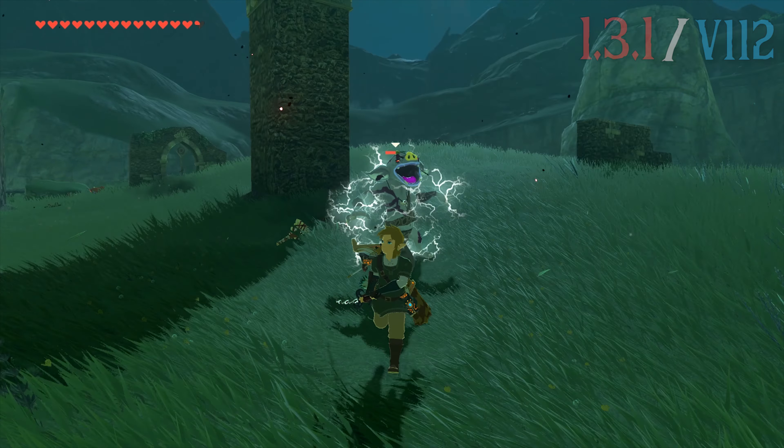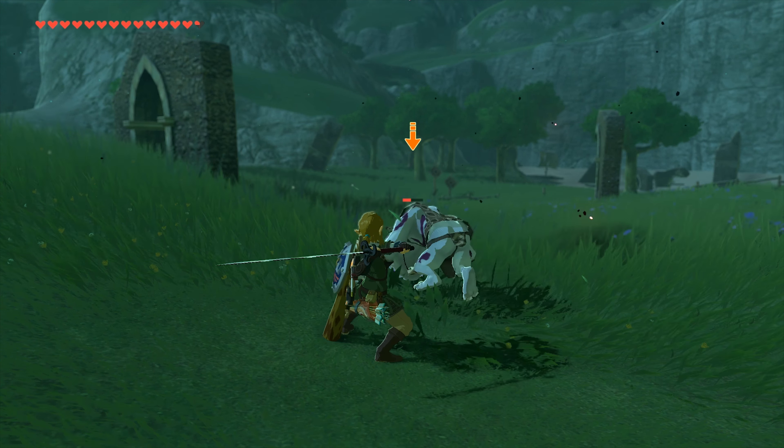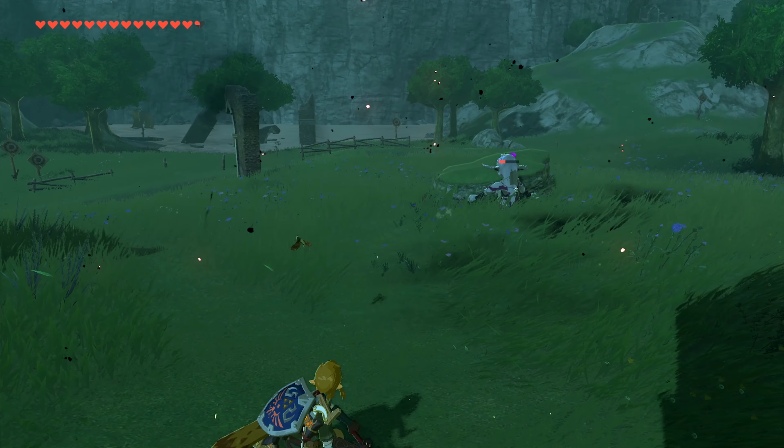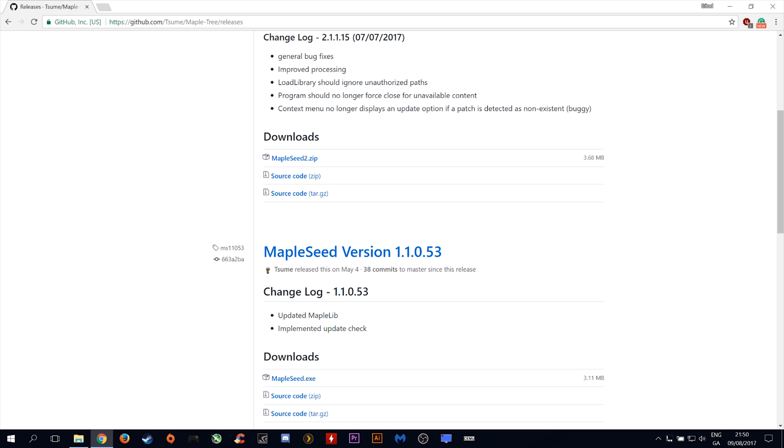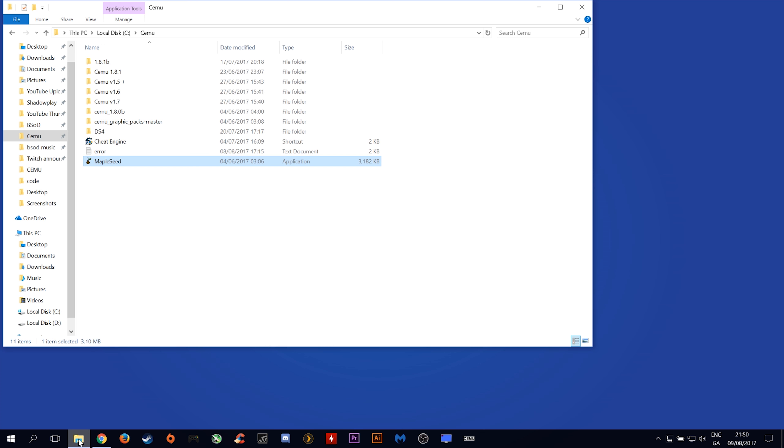I'm just going to quickly show you how you can update to 1.3.1 using the particular method that I use. The first thing you want to do is come to this link here and download MapleSeed version 1.1.0.53. This is the version that I prefer to use. I do not need to download it as I have already got it right here.